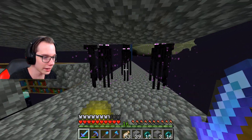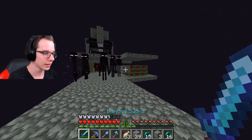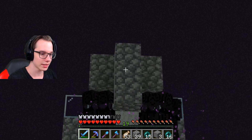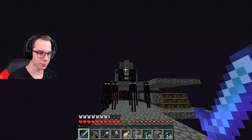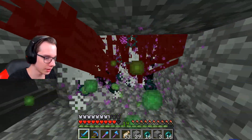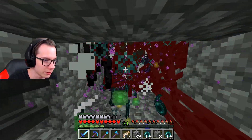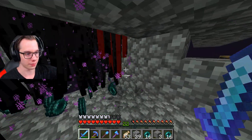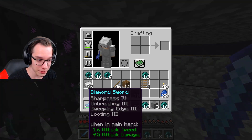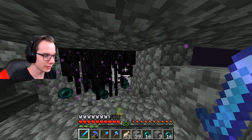This is how the farm works — I get a ton of XP. The endermen automatically come to me because I finally put an endermite inside above those carpets, so the endermen automatically come here and I can kill them all and get so much XP. When all the endermen run out, I just wait a second and they all stack back up. I kill them easily with Sweeping Edge 3 — it's really fast.